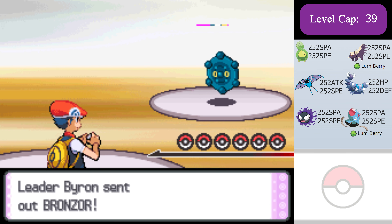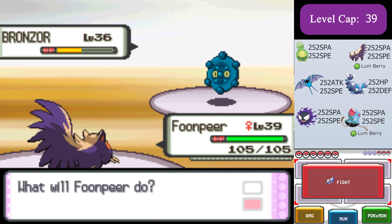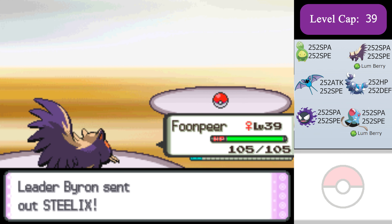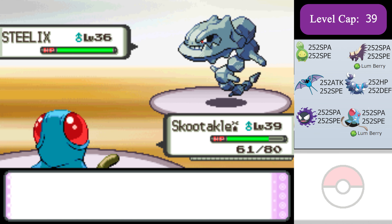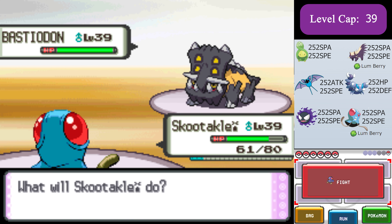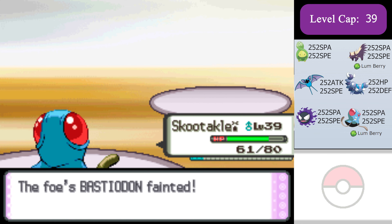Now for Byron. I'm gonna start with Stunky, who now has special attack instead of attack. Stunky can outspeed and two-hit KO Bronzor with Flamethrower. It has a Lum Berry just in case to deal with either Hypnosis or Confuse Ray from Bronzor. Now Steelix comes in and I'm gonna go directly into max special attack Tentacool, who also has a Lum Berry for the potential Paralysis from Dragon Breath or the potential Freeze from an Ice Fang. I can outspeed the next turn with Tentacool and kill it with Surf. Now Bastiodon comes in, and since Tentacool has naturally high special defense, Bastiodon does nothing to Tentacool with its special attacks. So we can 1v1 it, take it out, and move on.